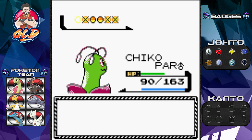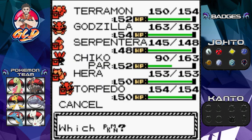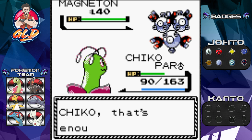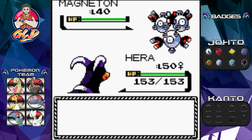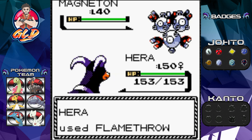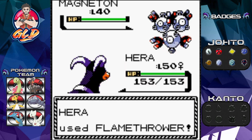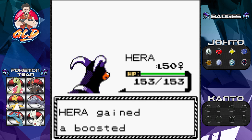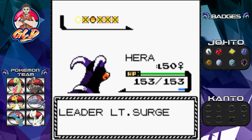Surge sends out Magneton next. Let's give Hera some love. Flamethrower for the win — and it does the trick! Magneton defeated. Serpentera still mooching experience points in the background.